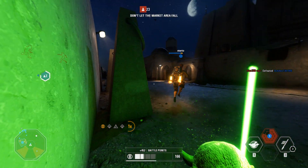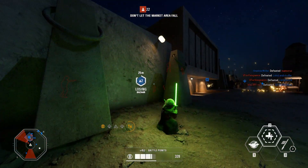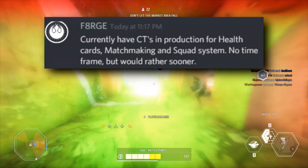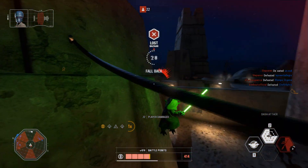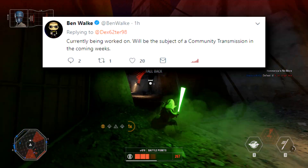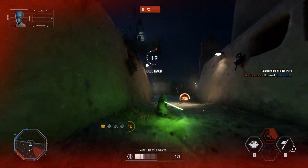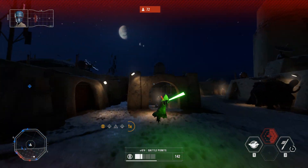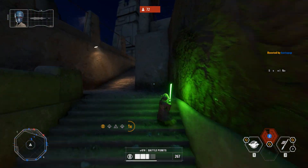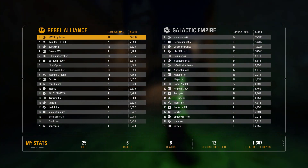Ben did post a little bit about the future, both on Discord and Twitter. He's working on three different community transmissions right now: one for the squad system, one for hero health cards, and one for matchmaking. He confirms on Twitter that they are working on health star cards for heroes — something a lot of people have requested, including myself, because heroes like Han Solo are just so bad in Galactic Assault because they can't heal up at all.